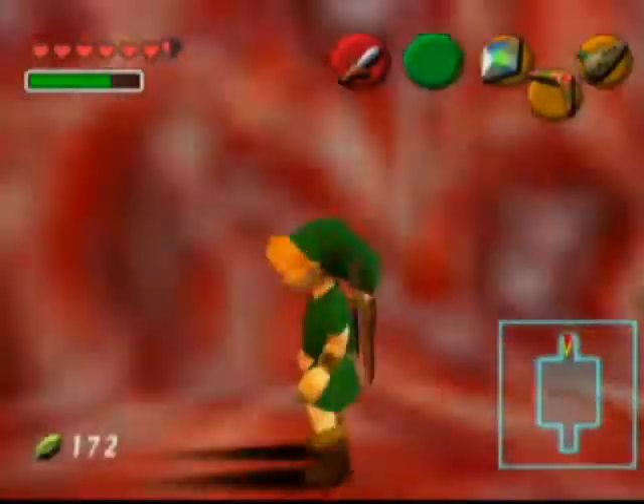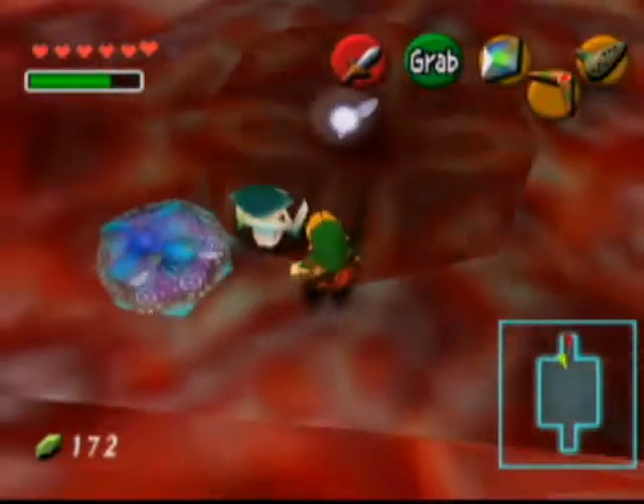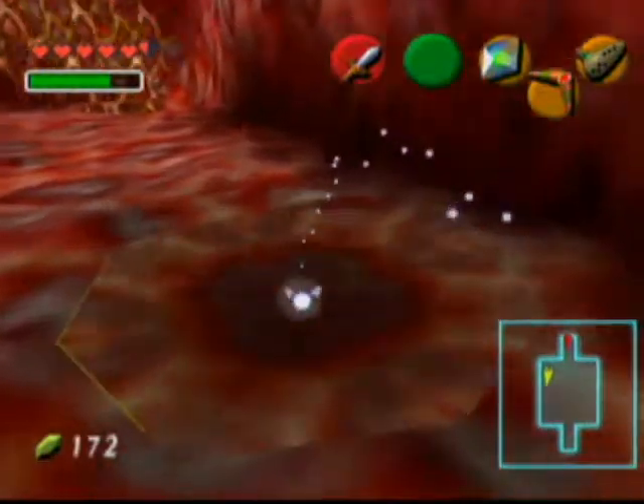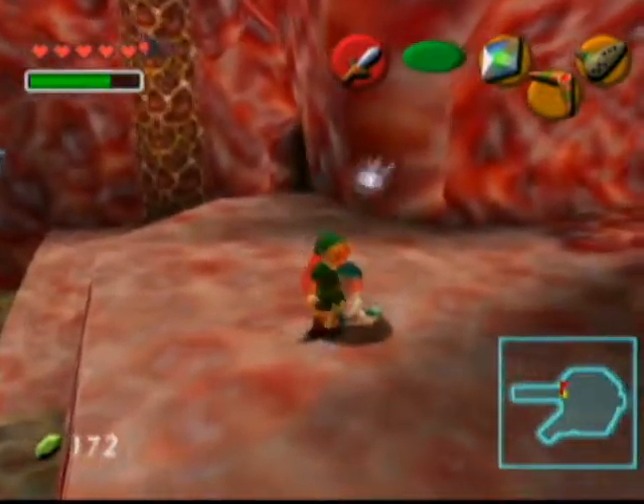I'm going to go ahead and use Farore's Wind. There's a secret passage down here that we couldn't do much with before. I don't want to have to climb back or go the long way, so I can just warp my way back to the top.